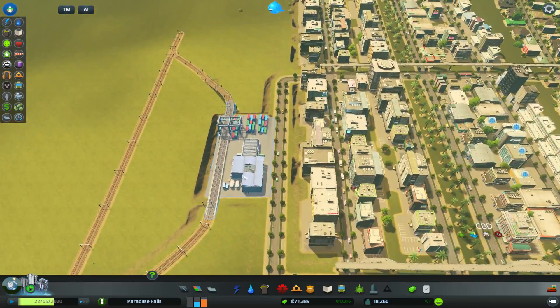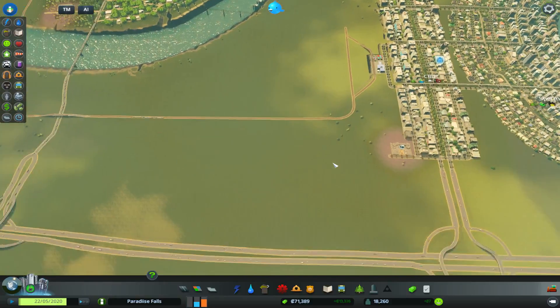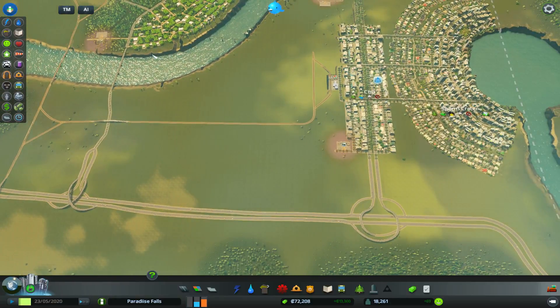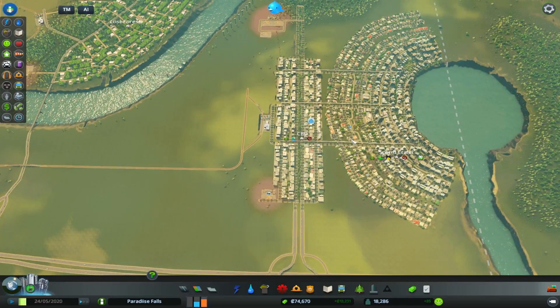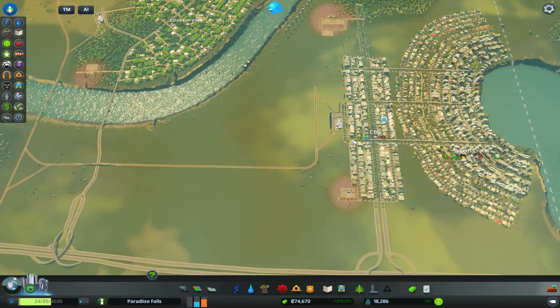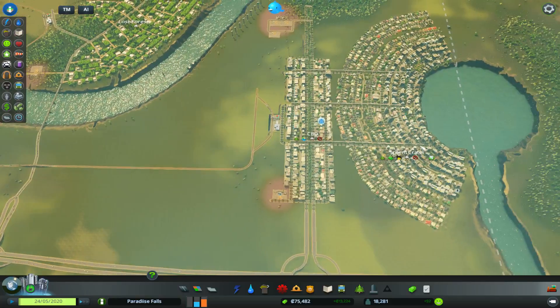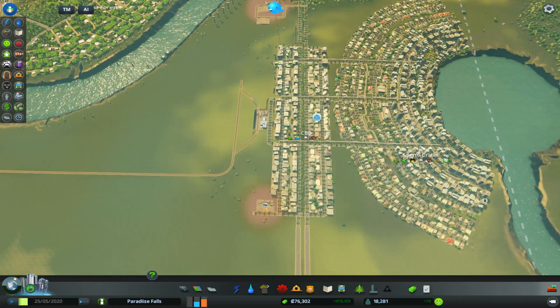It's definitely working a lot better having this cargo thing set up here. It is a longer route for our cars, but hopefully that makes it even more of an incentive for them to use the metro. Your sims or residents look for the quickest way to get anywhere - which is obviously logical. So by making this a longer route to take their cars over here, hopefully that just encourages them to take the metro instead.